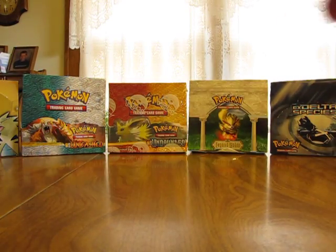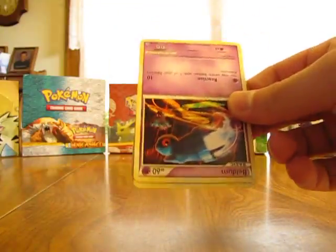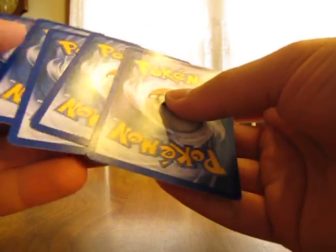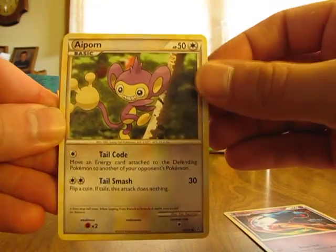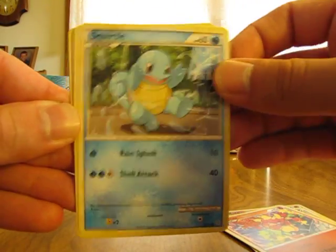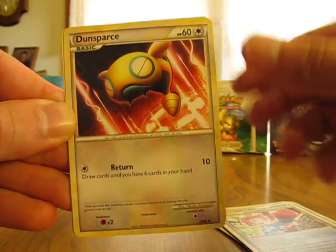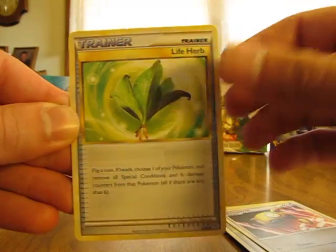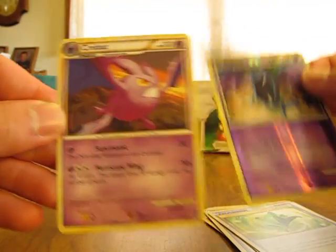Going one more pack, like I was saying — the one with Raikou on the front. We have Beldum, Aipom, Magmar, Squirtle, Teddiursa, Interviewer's Questions, Dunsparce, Life Herb, Crobat, Golbat Reverse, and a Crobat.